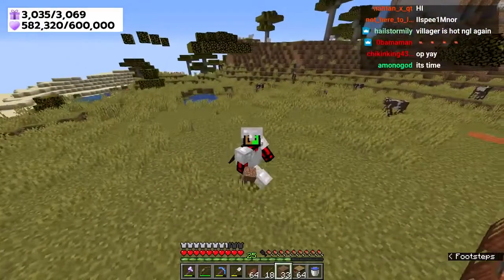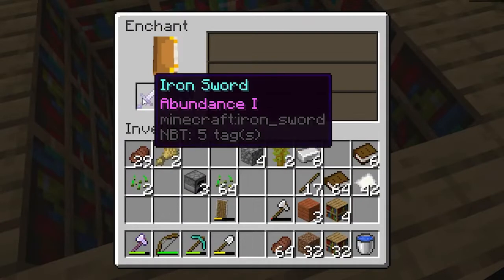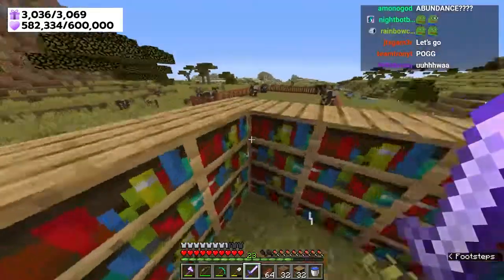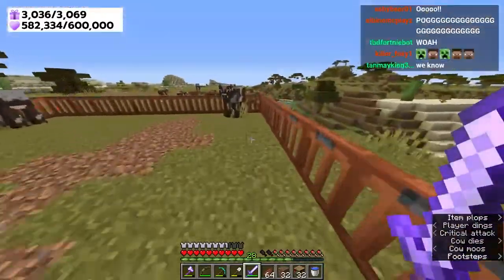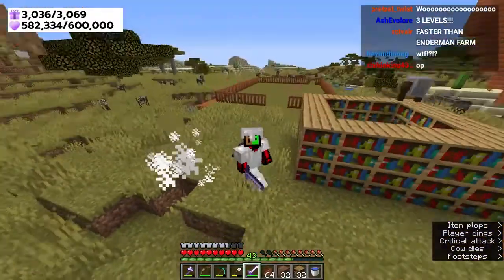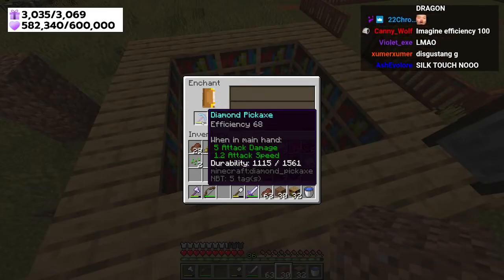We have to make a ring and then enchant this sword. Abundance one! Imagine fortune, but instead of items it's XP. Hey cow - 25 levels, 28 levels, 32, it is going up. Easy peasy, we're at 39 levels already. This would probably take around an hour just to grind all these levels - that took literally 15 seconds. That is efficiency 68 - let me test it real quick.